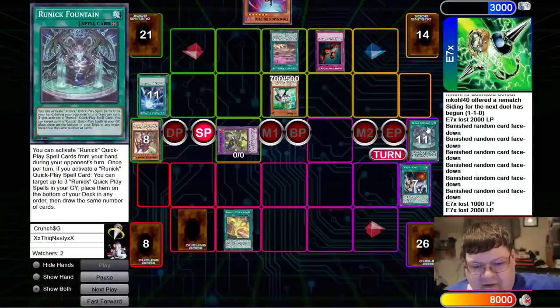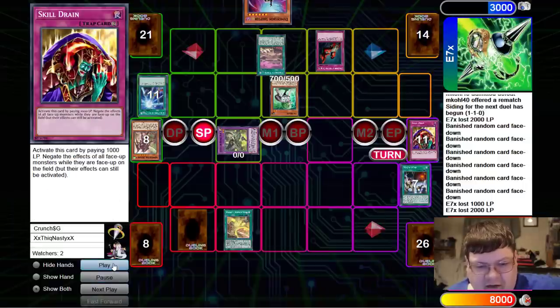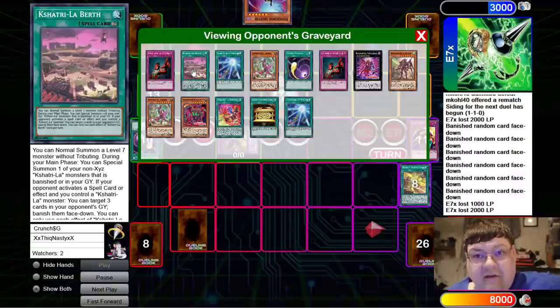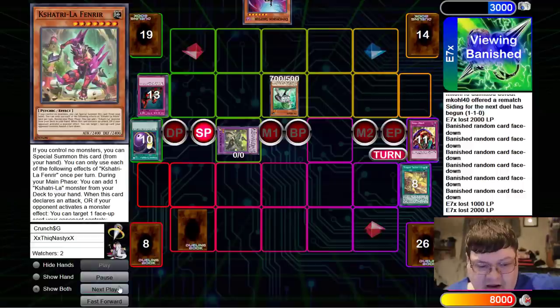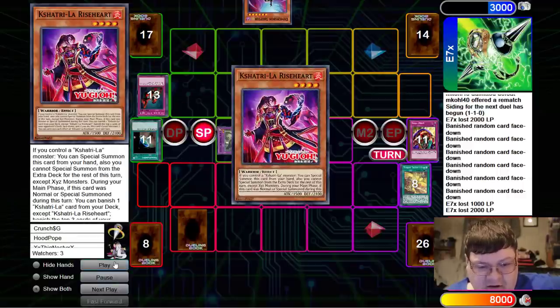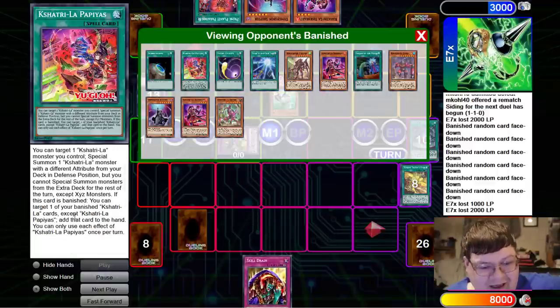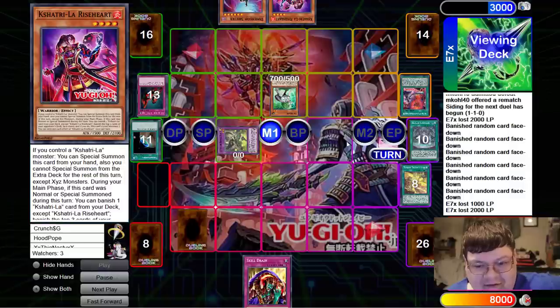Technically this turn I would have had Skill Drain in hand. We re-banish the Skill Drain and pop it off, because this card getting revived every single turn is nuts. He gets to banish 3 while he controls a Kashitari — oh my God, so good. Three spells getting banished? Oh look, it's Riseheart! Papayas also states: if this card is banished, you can target one of your banished Kashitari cards, except Papayas, and add it to your hand. So good.